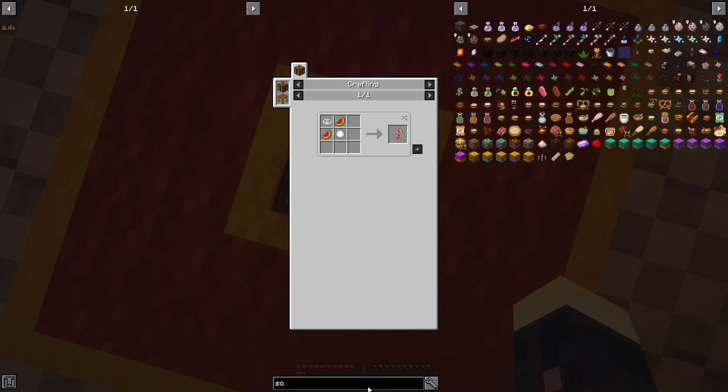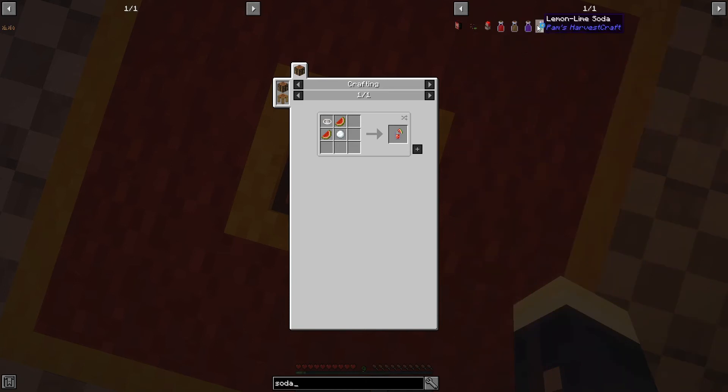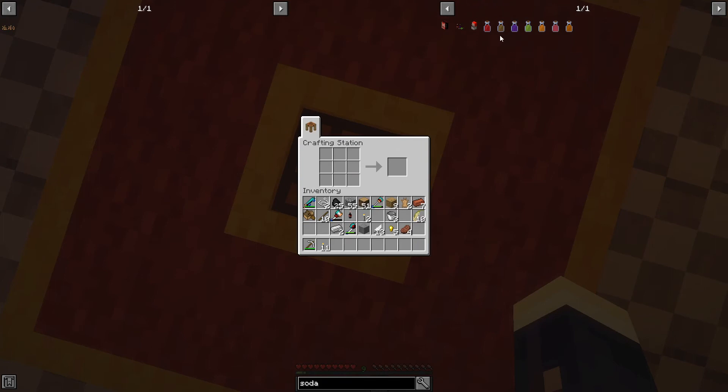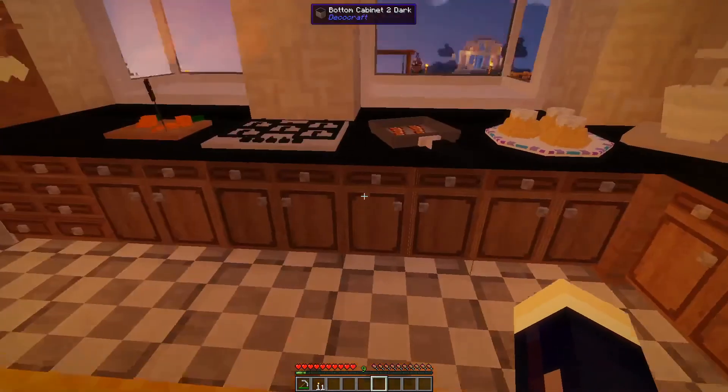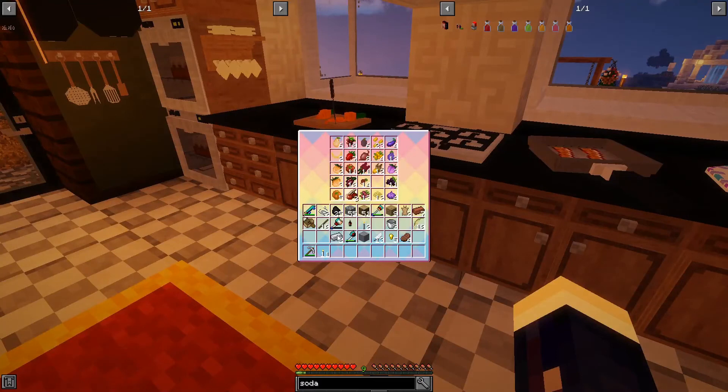I want to do some kind of soda — let's just do cherry soda. We need cherry juice, bubbly water, and sugar. How do we make bubbly water? Two water. We don't have water right now but we can do that in a moment. How do we make cherry juice? Two cherries and a juicer — that's not too bad. I'll get everything ready and we'll be right back.